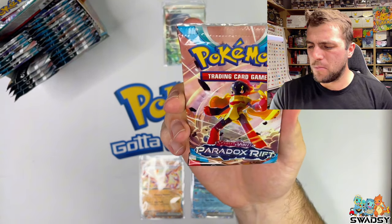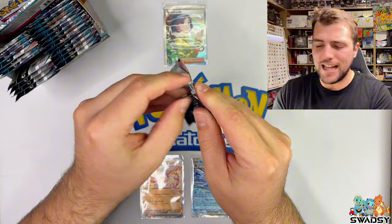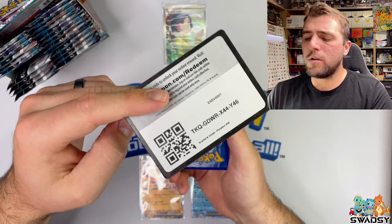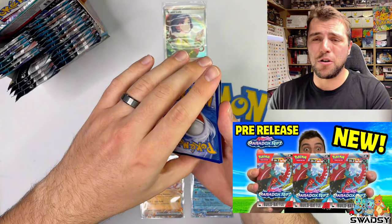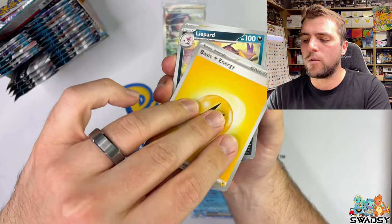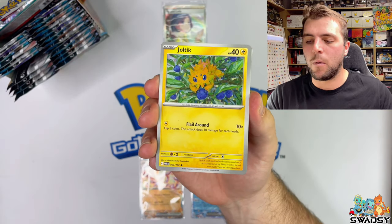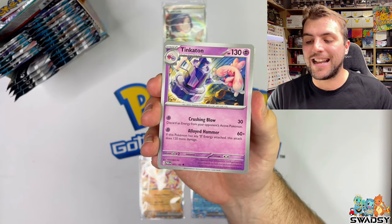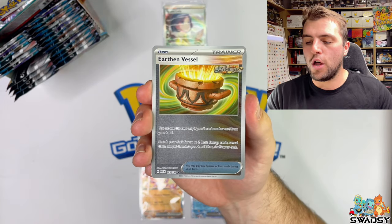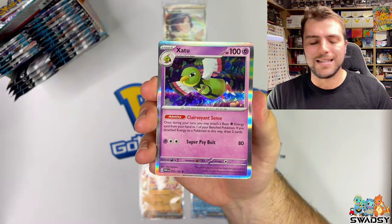Next pack is another Armor Rouge pack - it looks a little bit smushed at the bottom. If you've seen the channel before, you would have maybe seen my Paradox Rift pre-release opening - make sure to check that out, it will be at the end of this video. Medical Energy, Earthen Vessel Reverse Holo, Garbodor Reverse Holo, and a Zay 2 Holo Rare.